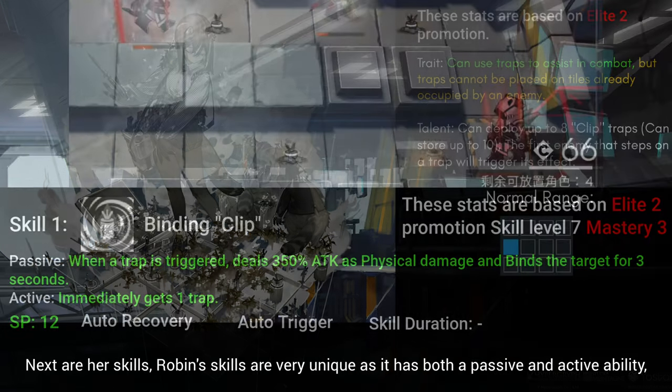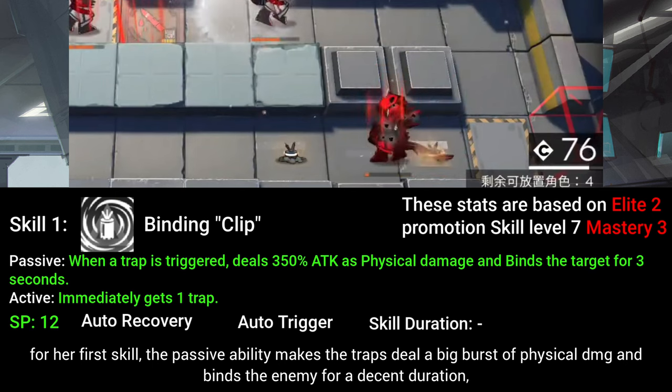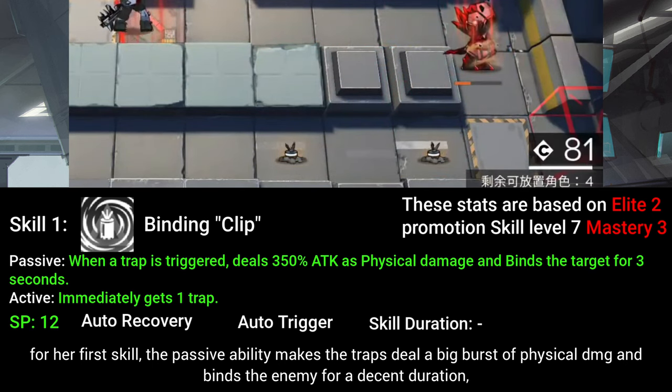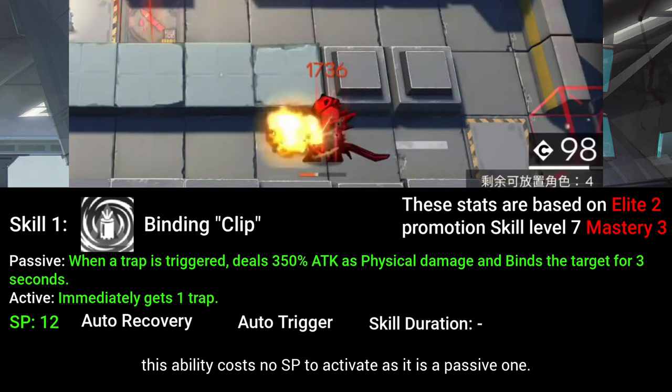Next are her skills. Robin's skills are very unique as they have both a passive and active ability. For her first skill, the passive ability makes the traps deal a big burst of physical damage when an enemy steps on it and binds the enemy for a decent duration. This ability costs no SP to activate as it is a passive one.